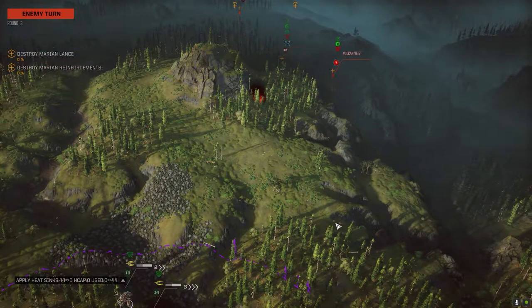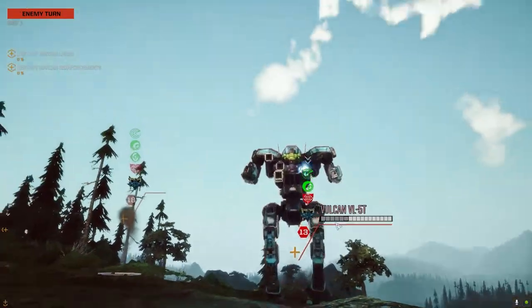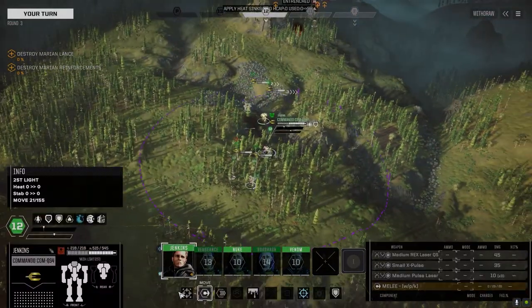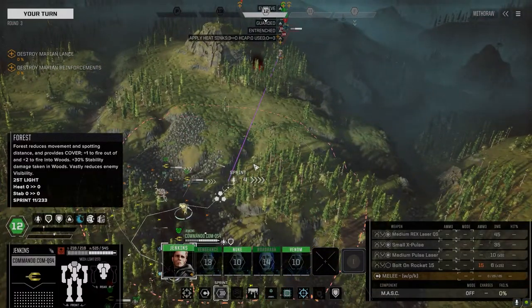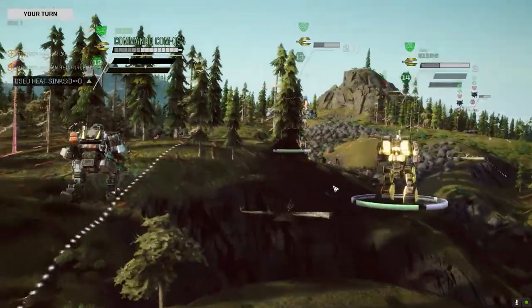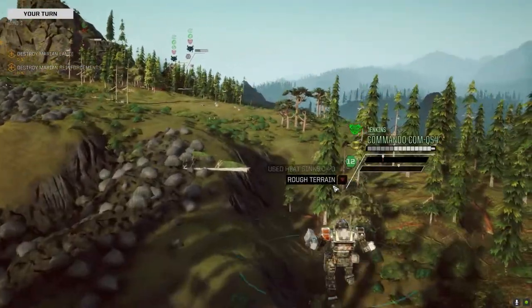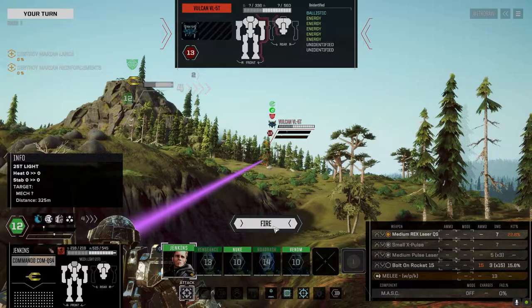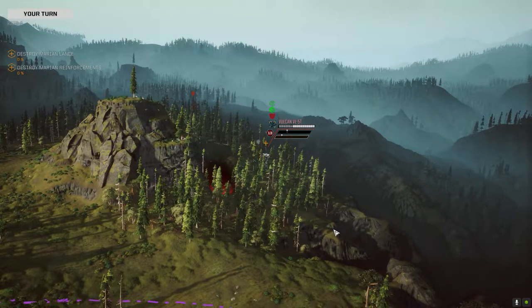Vulcan 5T — what, AC2 and medium laser or something? Oh, he's just going to dig in. On my way, double time. Let's see what QuickSell can do today. That's not a bad chance to hit — we'll take it. He's got, if I had to guess, maybe a machine gun and a bunch of small lasers or something.